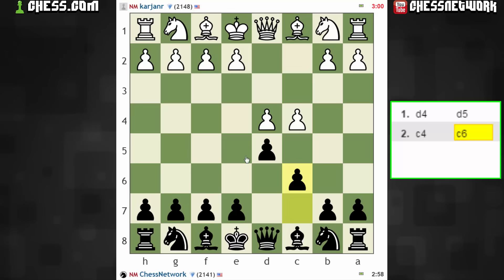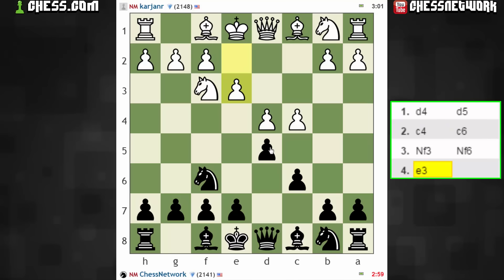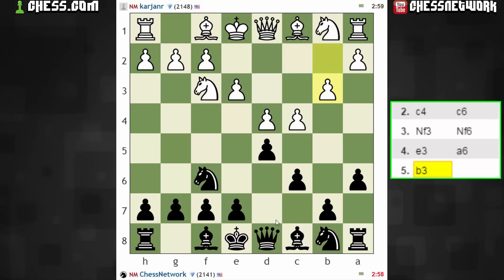So let's gun for a Slav here, support the d5 pawn. Let's go with this a6 line — could have also considered bishop out. So I don't have to worry about queen b3.